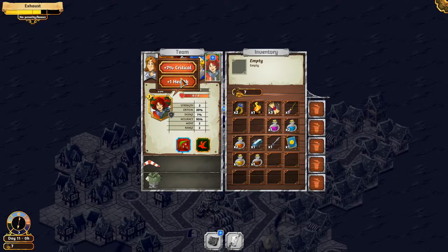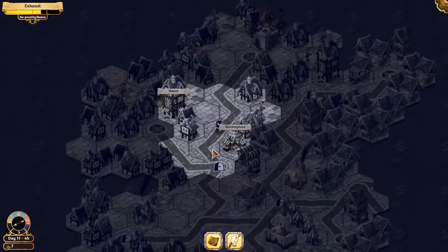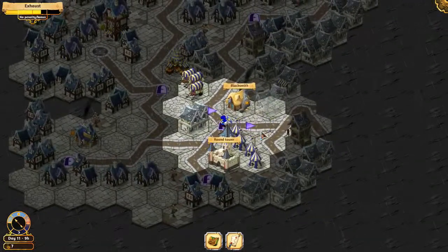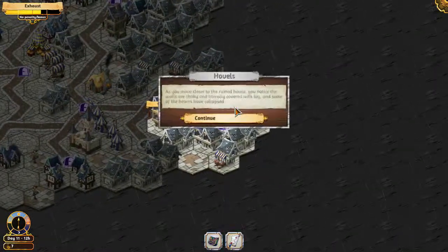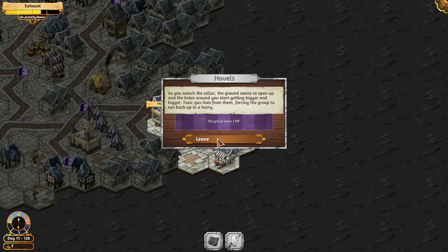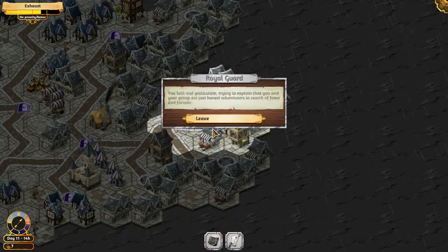Eat the meat — good. You can have more health. Now do we equip these, or just having them helps — I hope just having them helps. Move back through the city and head this way. More royal guards — ooh, bluff, sweet, bluffed our way out of it. Some more hovels to explore. Ooh, stairs — go down. Nothing there for me apparently. Bluff — sweet.